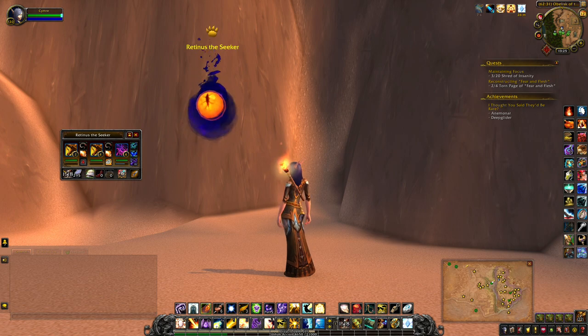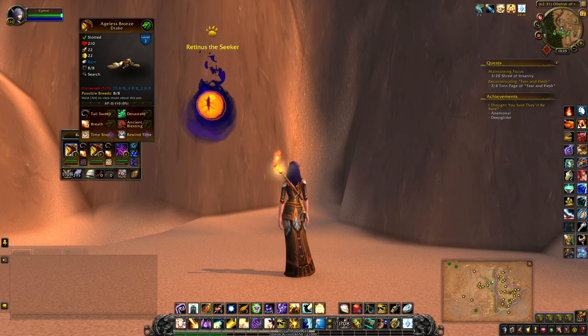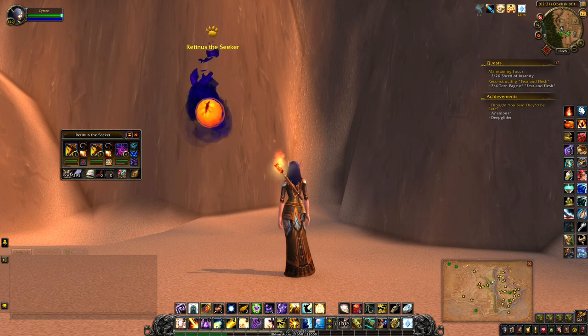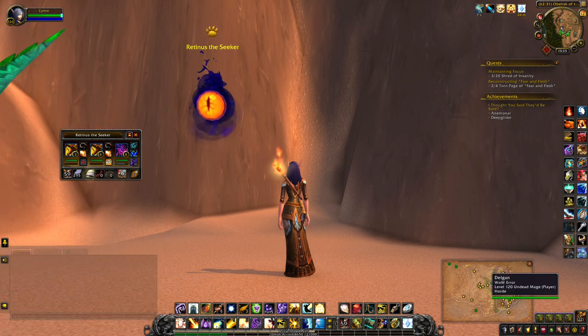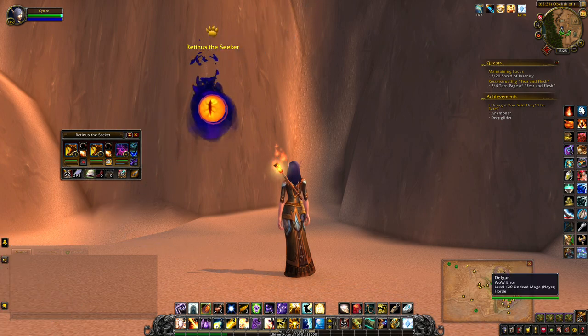I went to the auction house and purchased two of the Ageless Bronze Drakes. Ability one is Tail Sweep, ability two is Breath. You want at least one of your other pets to be level four as well, because you want to get as much damage out as you can. Level four is the Time Stop ability, which comes in pretty handy since you can't really avoid the damage.